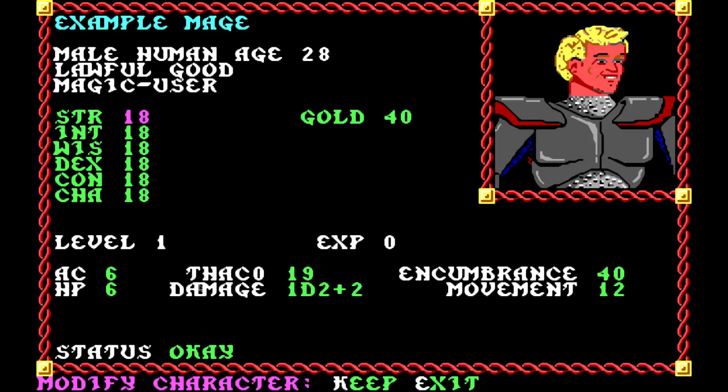THAC0 stands for 'To Hit Armor Class Zero.' So if you're attacking an enemy with an armor class of zero, this is the number you have to roll on a d20 to hit — a 20 will always hit and a 1 will always miss, but this number or higher will hit. For a mage we get a high THAC0 number, which is bad — you want a low THAC0. If he was fighting another identical mage with AC 6: 19 minus 6 is 13, so he'd have to roll a 13 or higher to hit. If someone has an armor class of 10 he has to roll a 9 or higher. If someone has AC minus one, he has to roll a 20 every time. You can never be impossible to hit — you always have a chance with a natural 20.